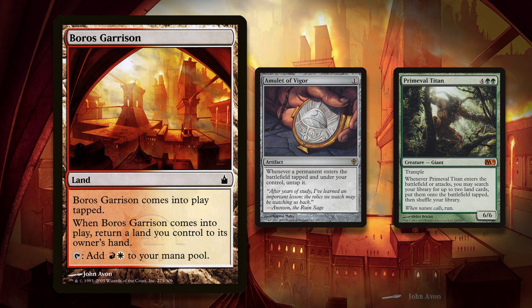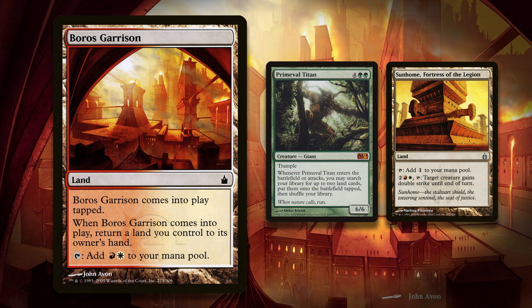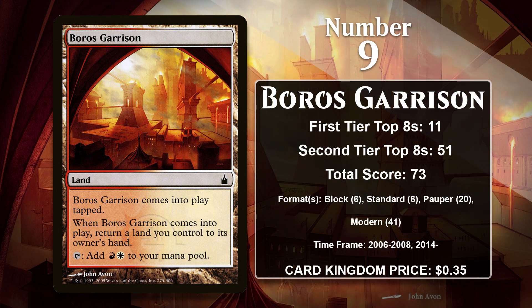Boros Garrison and the other Ravnica bounce lands are most famous for being played in Amulet Titan decks in Modern. Amulet of Vigor can untap any permanent that enters the battlefield tapped, so you can use the mana from the Garrison right away. The original Amulet Titan deck also used Summer Bloom, which let you replay the same bounce land over and over and tap it for two mana every time, enabling Primeval Titans very early. The Garrison appears in virtually every Primeval Titan deck in Modern — using the Titan trigger to search for it and Sunhome Fortress of the Legion is a formidable combo. Summer Bloom eventually got banned, but the Titan deck has survived and is still a major force. Boros Garrison is also the most commonly played bounce land in Pauper, which allows it to outperform some of the other bounce lands.